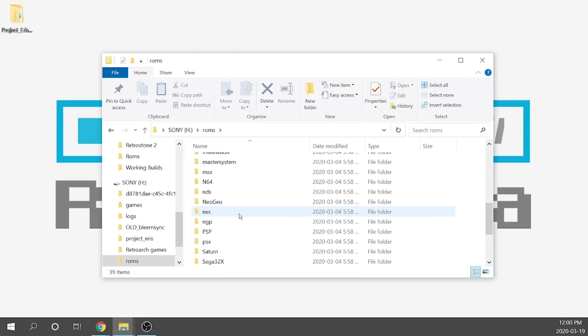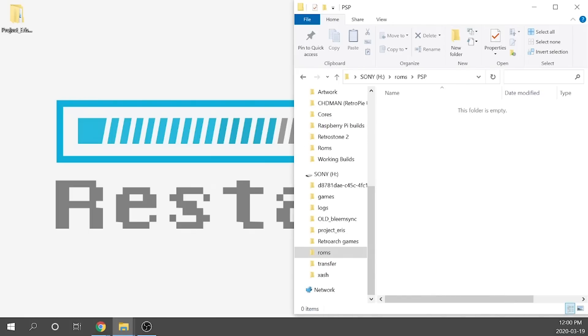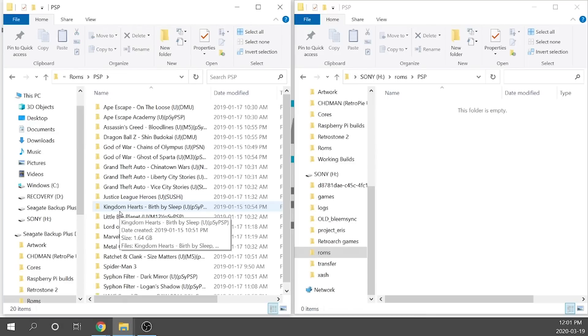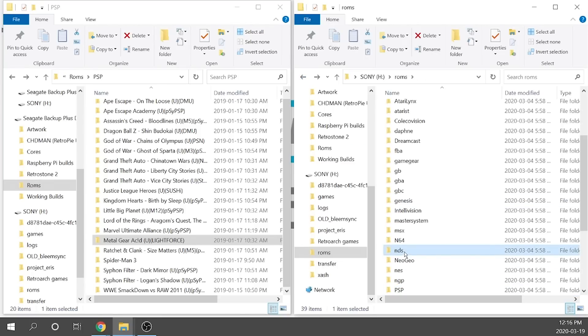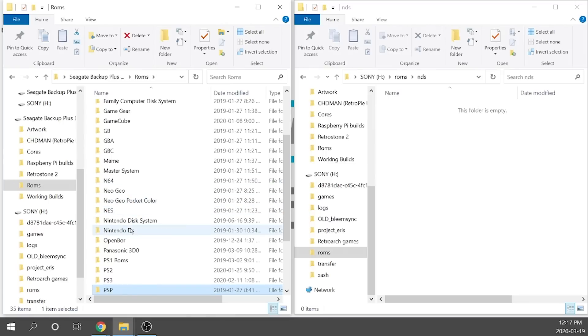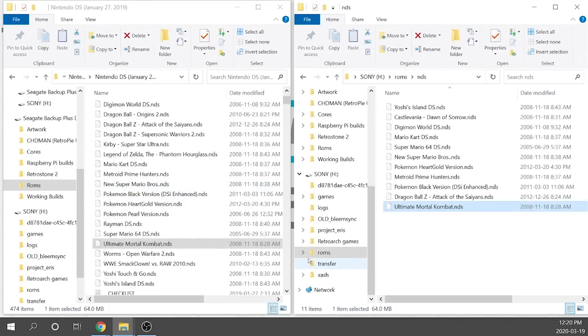We're going to locate our PSP folder, open it up, and grab some PSP games to load in. Then we're going to do the same process for Nintendo DS games — back out of that directory and go to the NDS folder, and dump the games in there. Once we've got a handful of games loaded up into the correct folders, we're more or less ready to pop our USB drive back into our PlayStation Classic.